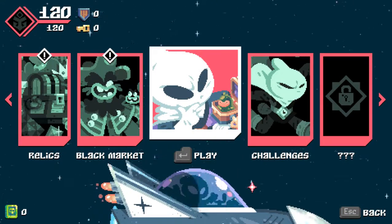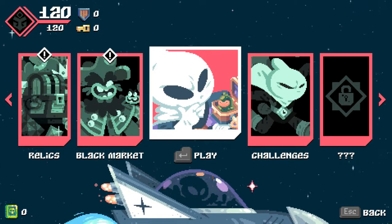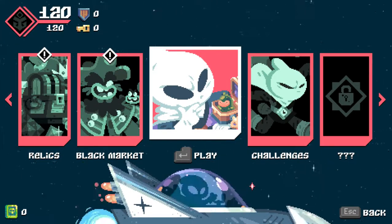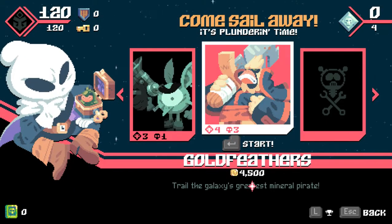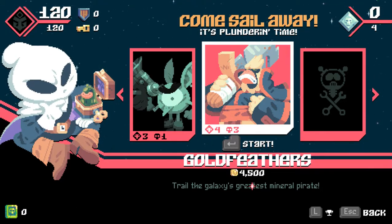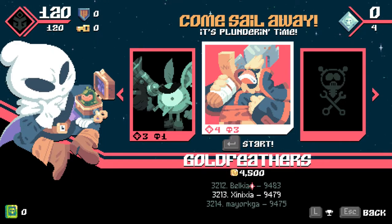Hello everybody and welcome back to Flinthook. I am Xenixia, and we're going on to episode 3 now. We just finished the first boss - Bad Billy Bullseye. And now we're going to an altogether slightly more threatening looking character, Goldfeathers - some sort of cockatiel parrot thing.